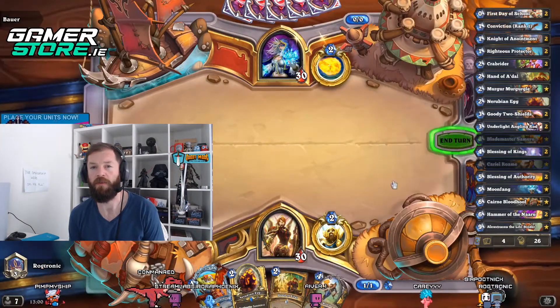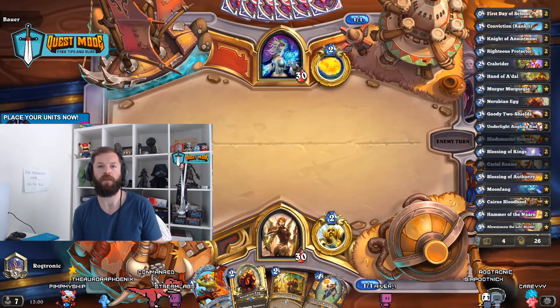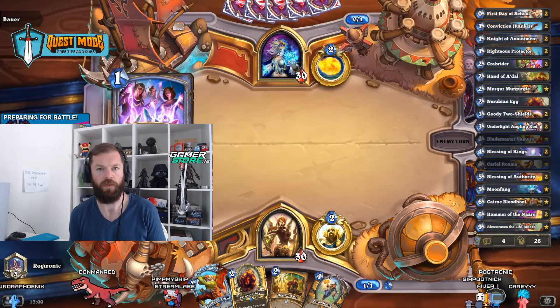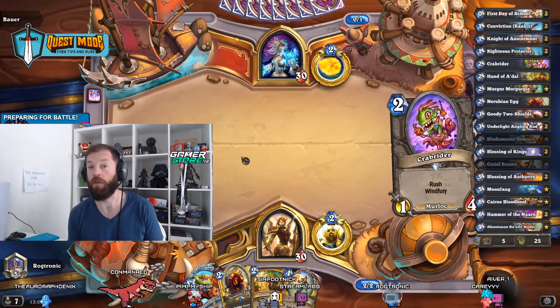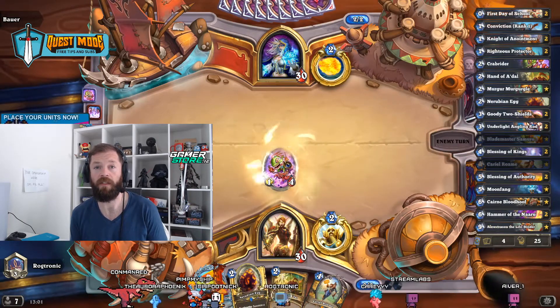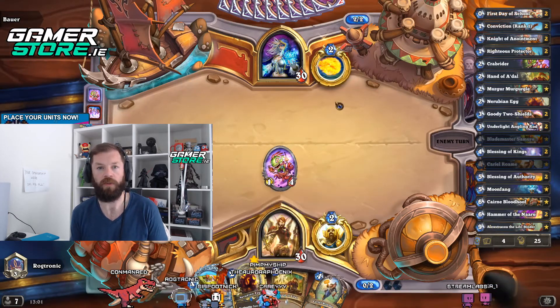The sticky minions I'm referring to are Crab Rider — 2-mana 1/4 with Windfury — that you get Hand of Adalzon on, which makes it very difficult for a lot of classes to remove in the early game. Righteous Protector obviously with your Divine Shields, Goody Two Shields with your Divine Shields. Nerubian Egg with the Deathrattle, so you have a 0/2 that you can buff that drops a 4/4 if your opponent does decide to remove it.